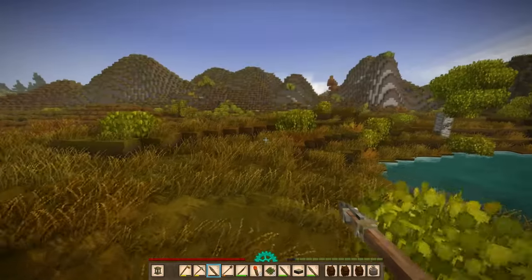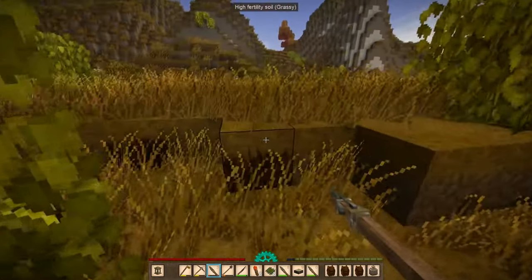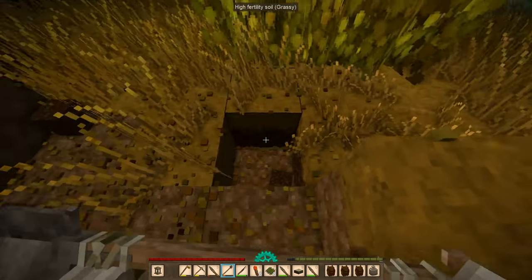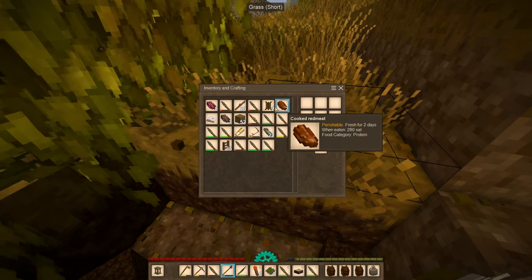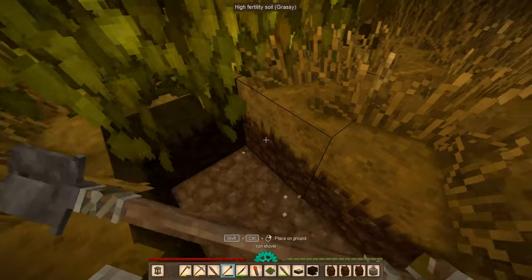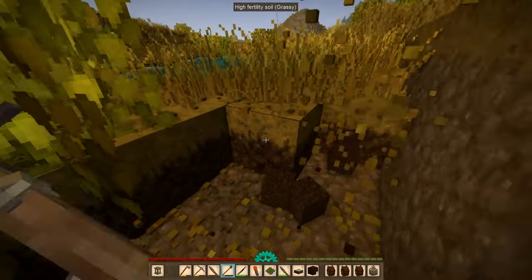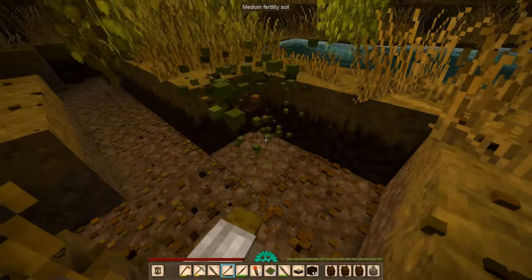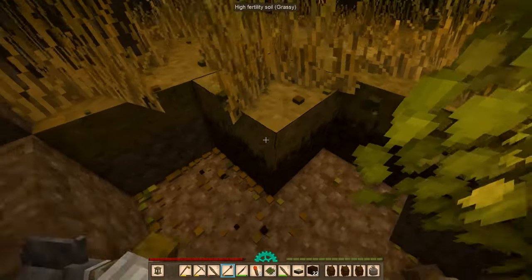That's where I found the sulfur and the translocator — that cave right there. We got high fertility soil — I might as well just take it. We do need to get rid of this stack of food. Unfortunately I don't think we're gonna be using the high fertility soil in this playthrough anymore, because it's already fall. But I will collect it anyway.